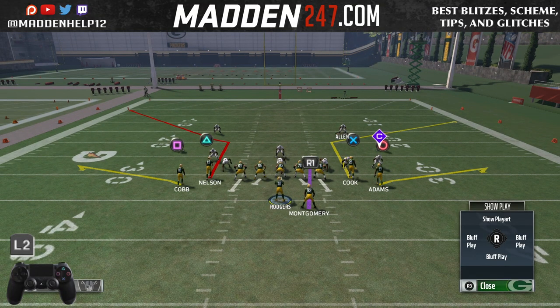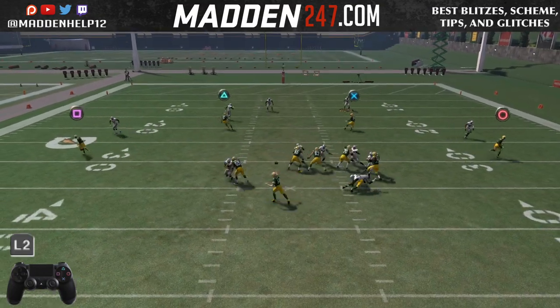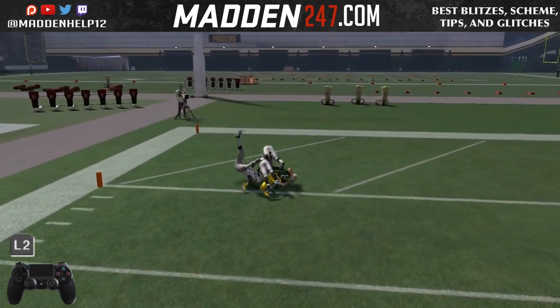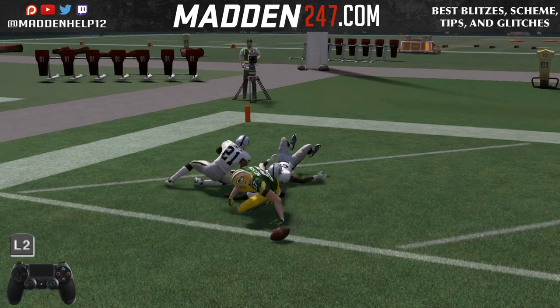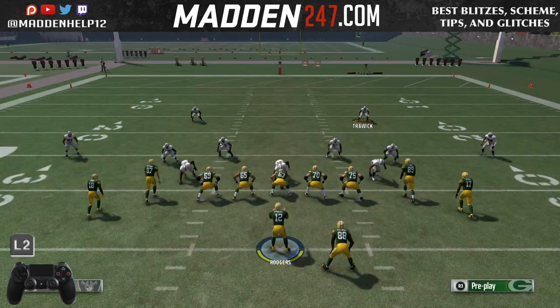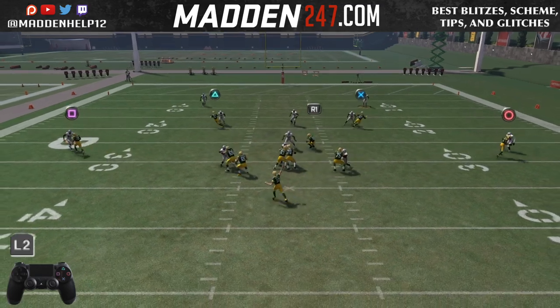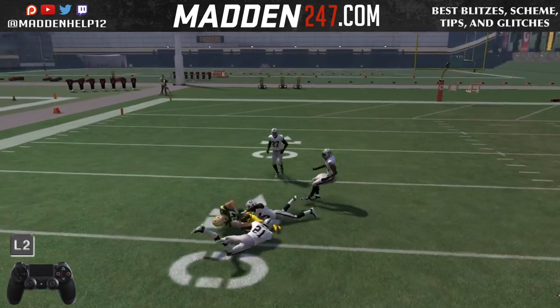If you take and hit the L2 button to throw a lowball pass, you see how he gets that little backwards animation to where he's closer to the defender. So if the defender is closer on top of him, it possibly can be a pick or a catch tackle. See how close he was right there?